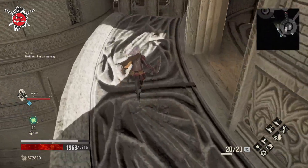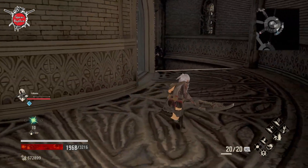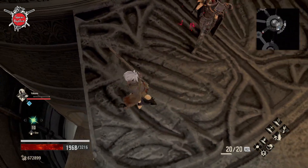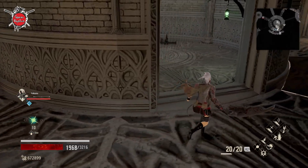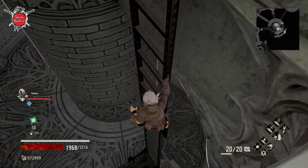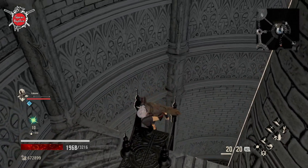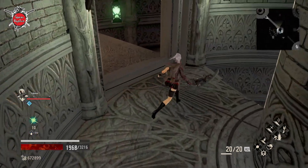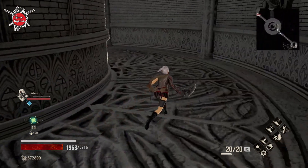I wouldn't want to fall — don't even try to drop in there because you will certainly die. Let's go down here instead — it's a much safer way to get into this bridge. Now we are here again.